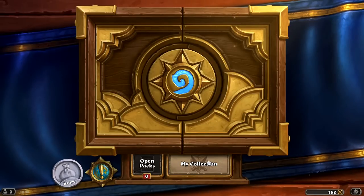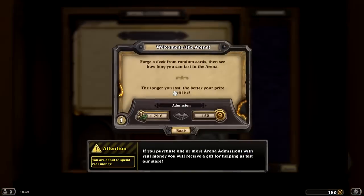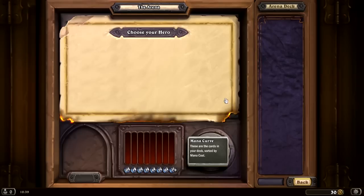This is the menu screen — we have a few different things here. If you're watching people on Twitch, they are usually playing the arena, which you can either pay to get into, or you pay with in-game gold. You earn in-game gold by completing different quests. Or you can pay 150, which is how much I had left, so now I get to play in the arena once.